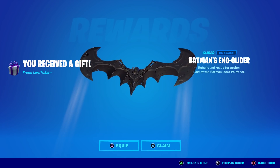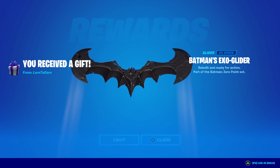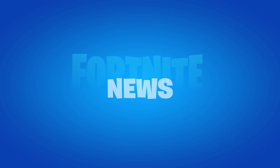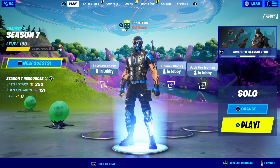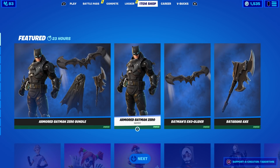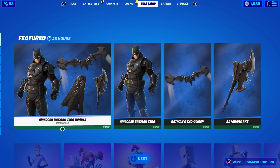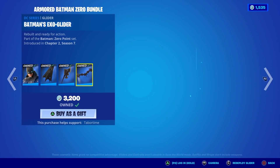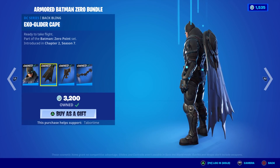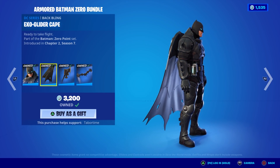Batman's exo glider — wait, is this the sixth? It is the sixth, that means Batman's out today! Batman's exo glider — I totally forgot. There's the chopper, thank you guys so much, appreciate it. So Batman is in the item shop with the bundle. I already did a full gameplay and review on the armored Batman Zero skin because one of my friends Chris, aka Unusual, gave it to me early, but I didn't have Batman's exo glider — I can't wait to check this out because I think his cape interacts with it and actually transforms. I will do a video on that in just a bit, so stay tuned.